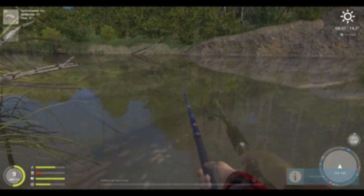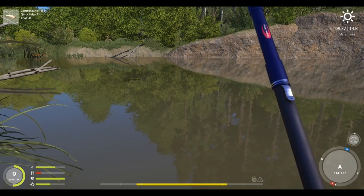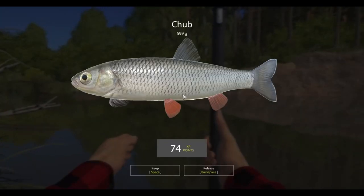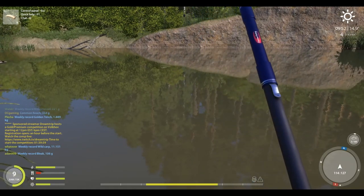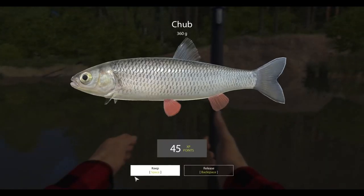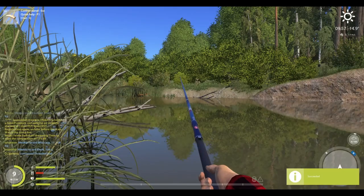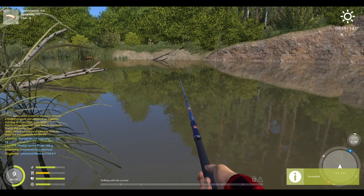Another little perch and there's a hit - pump it, pump it! That's the only hook we got - pump it! Is it a dace or a chub? Chubster! Look at that - bam, chub! Good XP on them. Little threaded loaf, monkey cola - pop where I'm from.